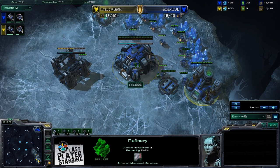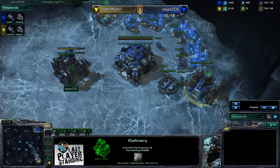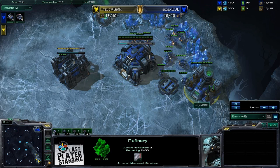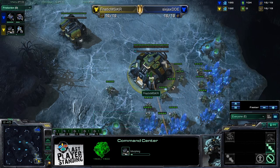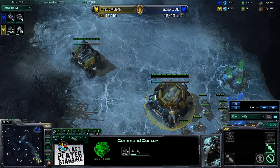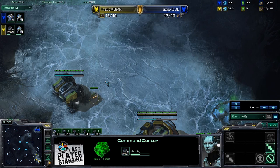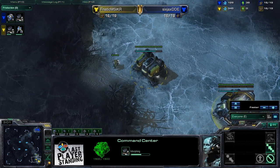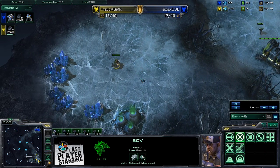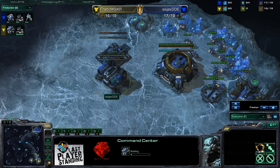Looks like we may have had a gas first from DDE — because it looks like he's going to have just enough gas for a factory as soon as the barracks finishes. When you see that, that means it was gas first. And it looks like no gas from KawhiRice, so he's going to go ahead and one-rax expand, it looks like. Unless he's planning on putting down like five more barracks and going all-in. But this isn't the beta — we don't six-rack anymore. Well, some people still do, but most people don't.